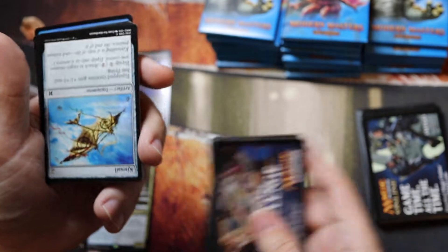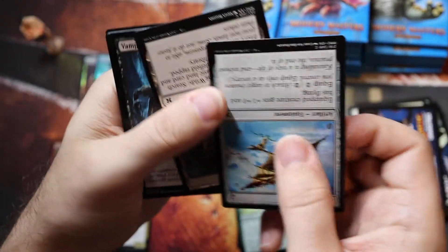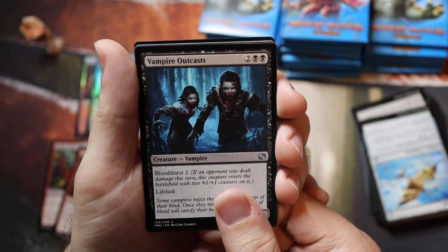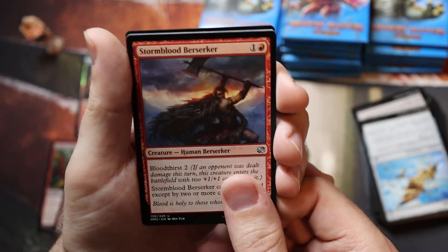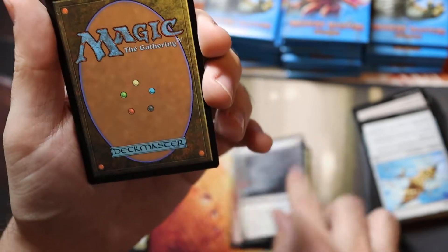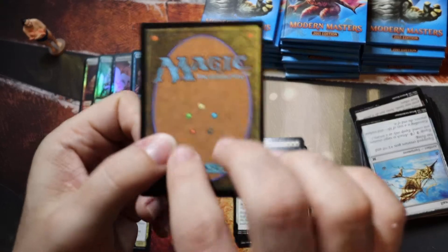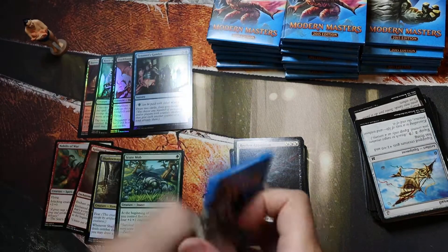What the heck is this? What's going on? Upside down cards — upside down. Did I throw the cards in here? Vampire Outcast, Stormblood Berserker, Relentless Apparition, with Tezzeret's Gambit. Getting three uncommons so far. Scoot Mob! The Scoot Mob!